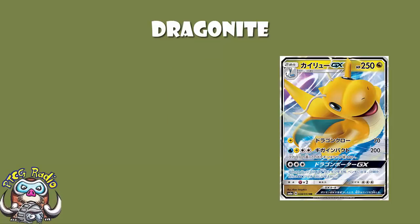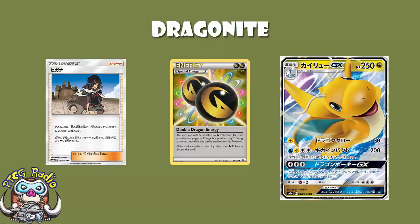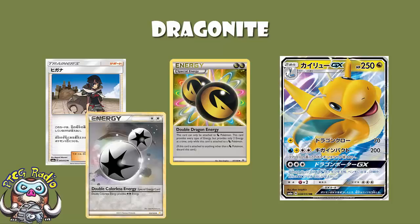If anything stops Dragonite being a viable Pokémon, it won't be this. The biggest issue here is the energy cost, because it's four energy. Good news: you can use Double Dragon Energy in Expanded. We also have Zinnia, which will help you accelerate energy. Two Colourless means you can use Double Colourless Energy here. In Expanded, you can just use Double Colourless and Double Dragon, kind of like we used to for Giratina. Given the combination of Zinnia, Double Colourless, and Expanded Double Dragon Energy, I really do think there are going to be people that make this work.